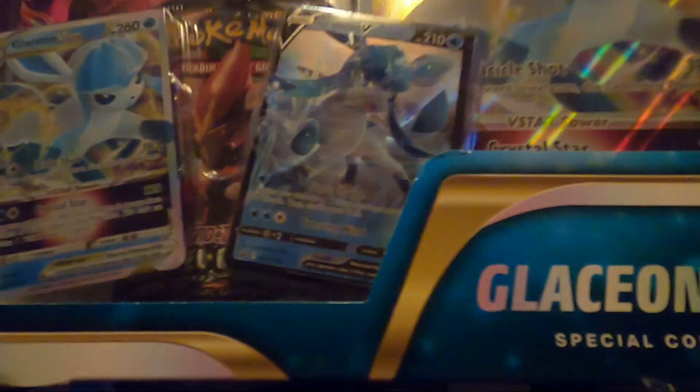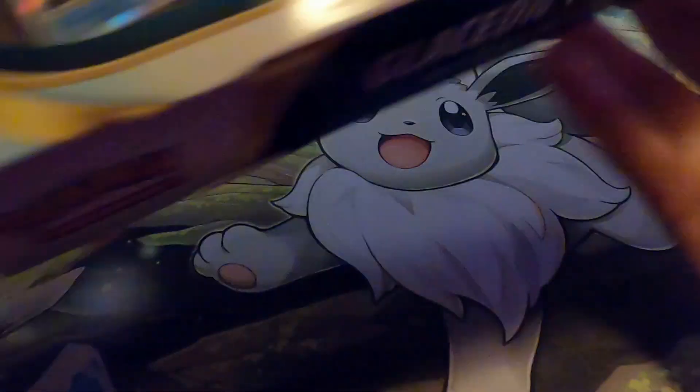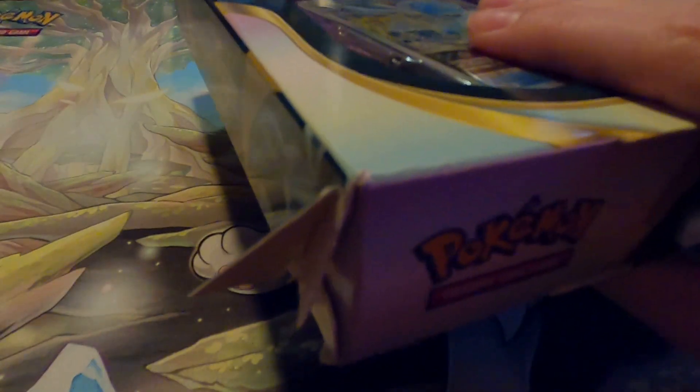So this is what we're going to be working with right now — a Glaceon V-Star special collection box. It is a little damaged up top as you can see right there, but it's fine really. Let's get into the opening. I don't really save the boxes, so technically I can destroy this as much as I want.